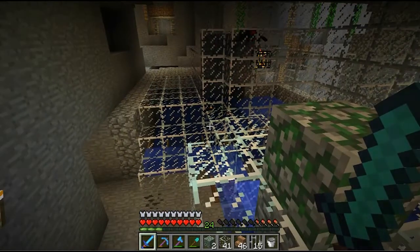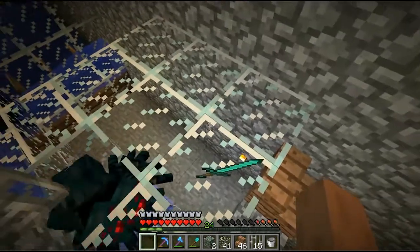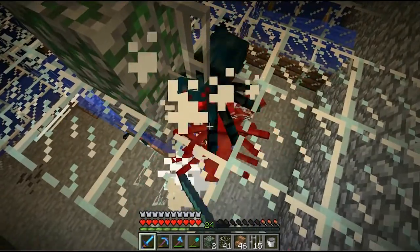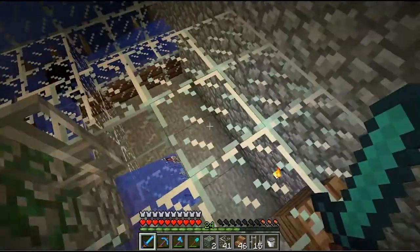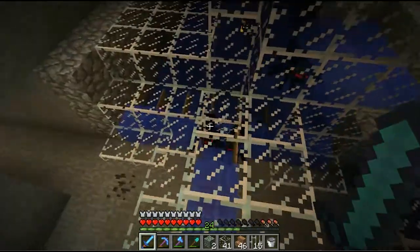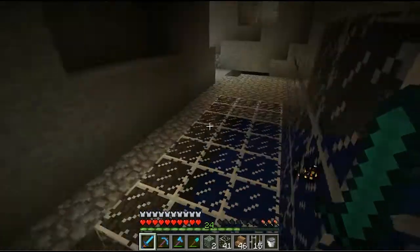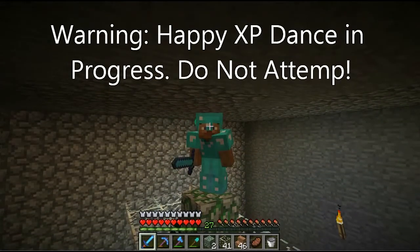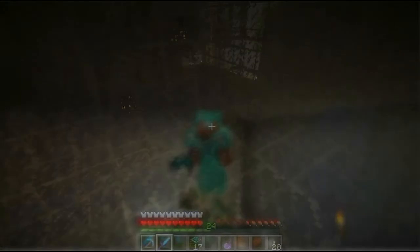I noticed that with this taller spawner over there, I do have spiders climbing the wall. I just put this together to see how it's gonna work, and it looks like it's flowing pretty good. Getting a little bit of XP — I do gotta drop down to get some loot. I'm gonna be adding some crushers to soften them for a one-hit kill with some splash potions.